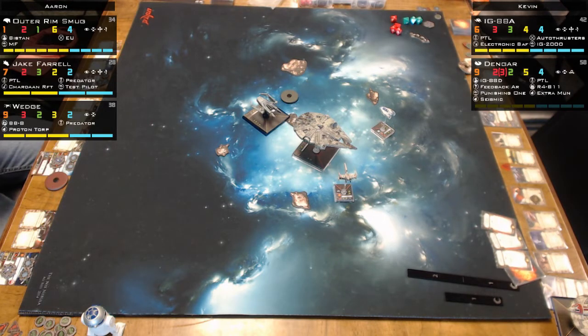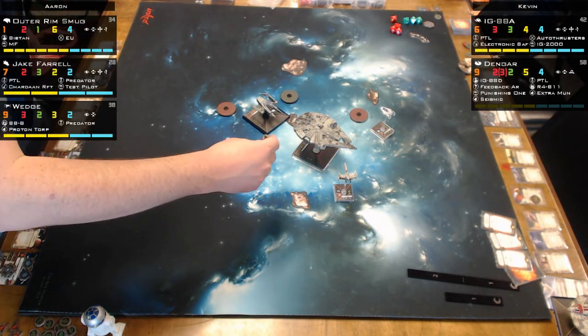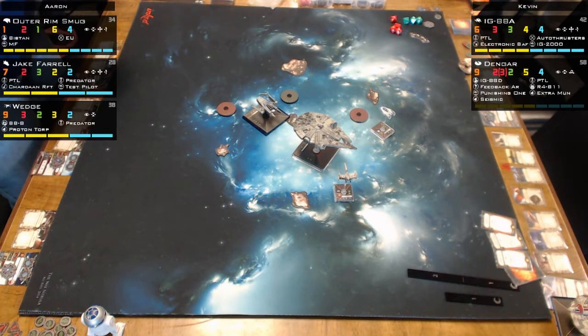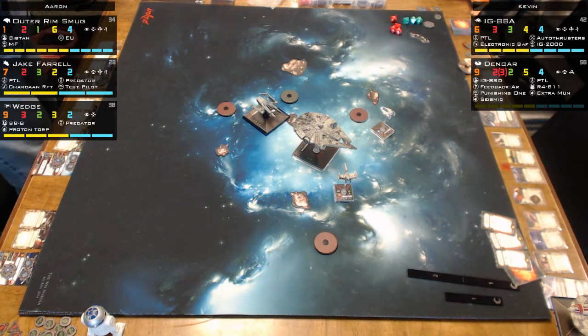Context on the tournament size: normally they have 12-14 players, which makes four rounds. This tournament was smaller because there was a big tournament in Colorado Springs giving away a pre-sale to the C-Roc. A lot of players went there because they'd get the C-Roc before anyone else and could play the cards before general release. Driving an hour and having lunch in a new city for a chance at early access is pretty appealing for X-Wing fans.